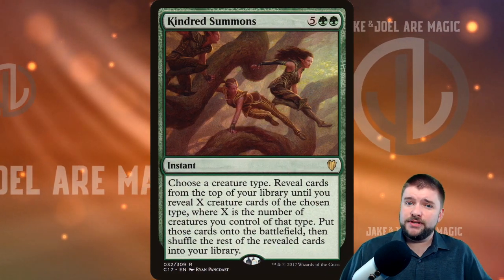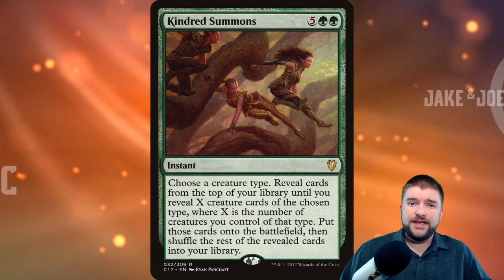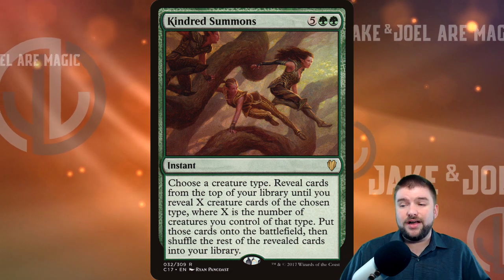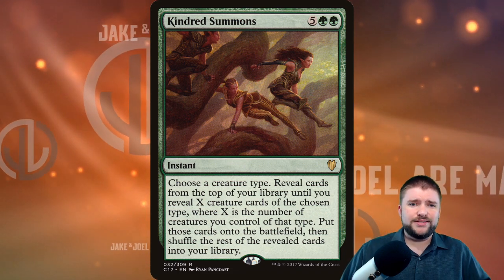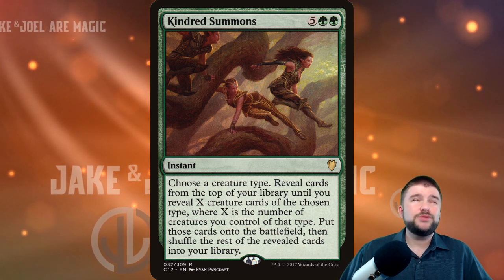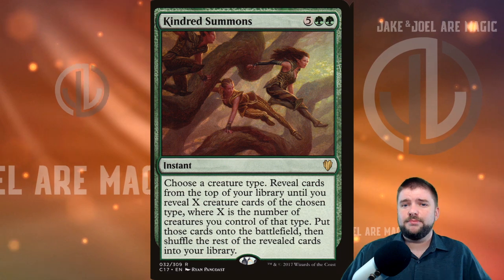Kindred Summons is the green Kindred card — two green and five other for an instant. Choose a creature type; reveal cards from the top of your library until you reveal X creature cards of the chosen type, where X is the number of creatures you control of that type, put those cards onto the battlefield, then shuffle the rest of the revealed cards into your library. This is insane — immediately double your entire ranks. Have Cathar's Crusade out, or a Coat of Arms strategy, and everything just builds on top of each other. And in green at instant speed, this is so good.